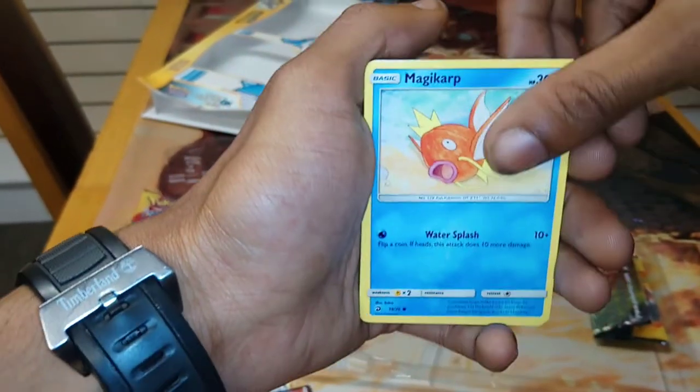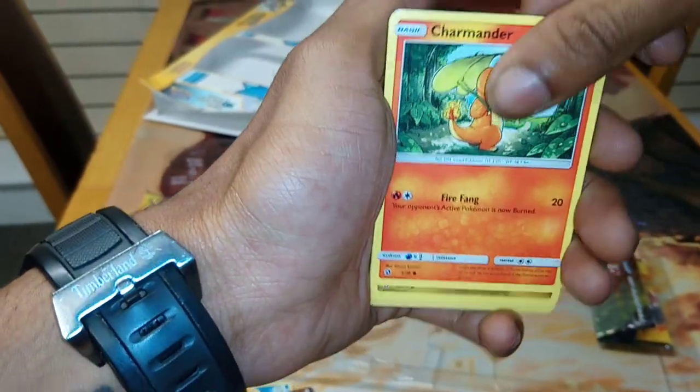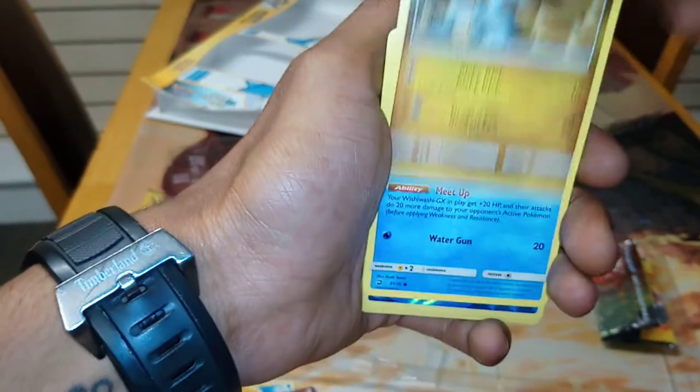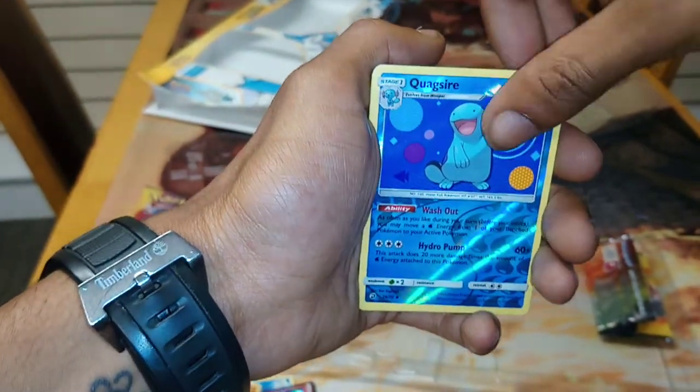Starting us off we have Magikarp, followed by Swablu, followed by a Charmander. Next up we have a Bagon, followed by a Wishiwashi, followed by a Quagsire.